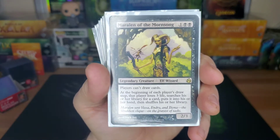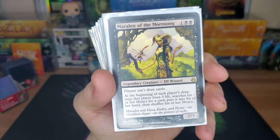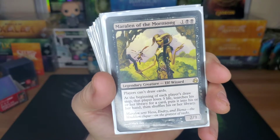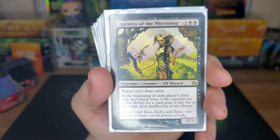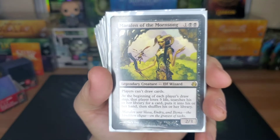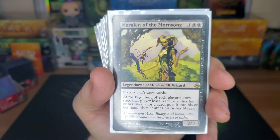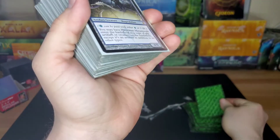Marchesa of the Mourn Song — she makes it so players can't draw cards. She's a three drop, 2/3 elf wizard. At the beginning of each player's draw step, that player loses three life and searches their library for a card, puts it into their hand, then shuffles. So basically it makes it so you can't draw, but at the beginning of each turn each player gets to Demonic Tutor. We got some shenanigans to go along with this to make it so only you can search and your opponents can't.